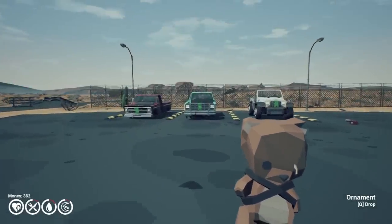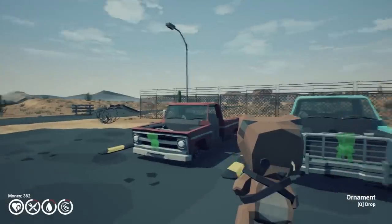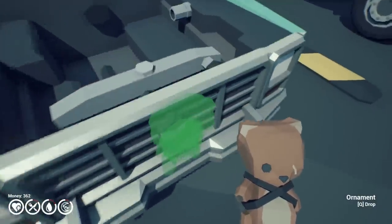So folks, I'm back with my teddy bear here, and we're back in Under the Sand. A lot of you guys wanted to see a new vehicle, so we're gonna be testing out this blue truck. This thing looks pretty awesome — it already looks kind of like it's an off-roader.